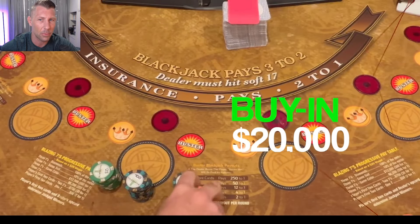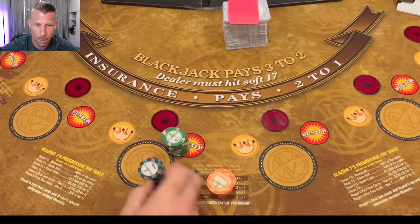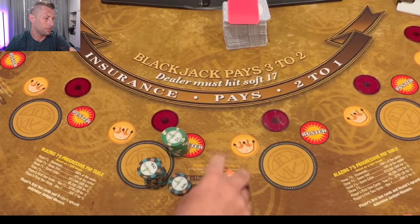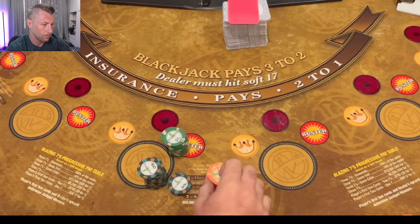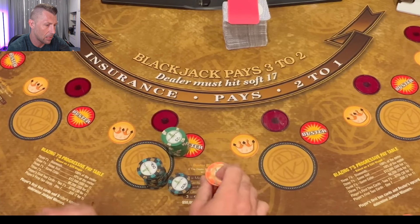We've got Mr. Hand Pay at the Yamava Casino with a twenty-thousand-dollar buy-in. He's at the Vault doing some private high-limit blackjack. Let's get into it. We've got five hundred dollars in green twenty-fives, two thousand five hundred dollars in black hundreds, and seventeen thousand dollars in pumpkin orange thousand-dollar chips.